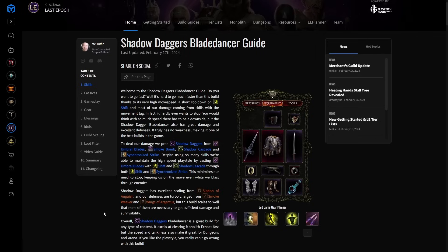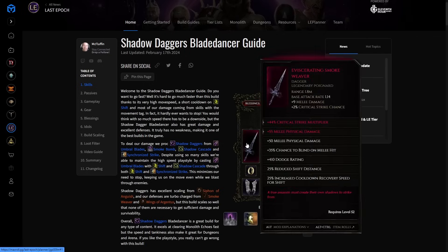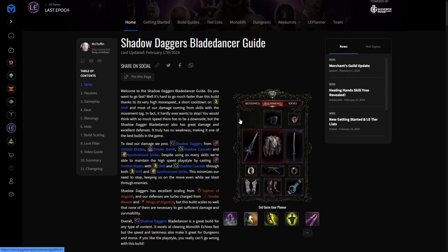That allows us to have an additional 50% movement speed most of the time. We achieve that partially through having a Smoke Weaver equipped, which gives us cooldown recovery for Shift. We can run two Smoke Weavers — we generally don't need to, it is an option, but we preferred a little bit of damage from our sword. This build does not need any uniques. It likes Smoke Weaver a lot and really likes a couple of others, but doesn't truly need any of them. You can play this effectively from very early in the game.